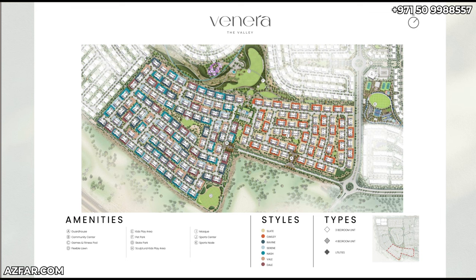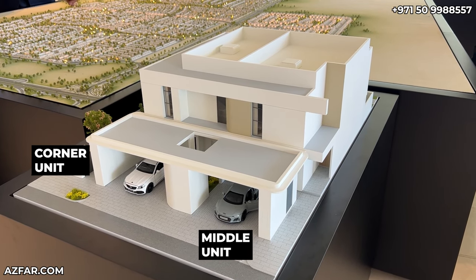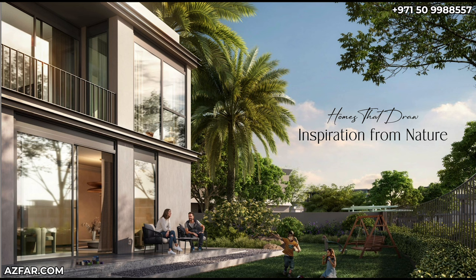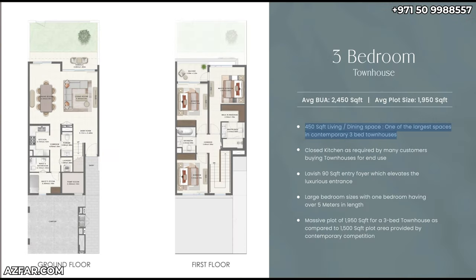The main highlight this time is that Emaar has increased the plot sizes of these townhouses as well as the built-up area, making them more spacious. The plot sizes are the key highlight. Looking at the exterior and backyard, Emaar is saying the bigger plot size is going to be a game-changer. Emaar townhouses usually have smaller plot sizes, but the interiors are really much better sized and more spacious this time.